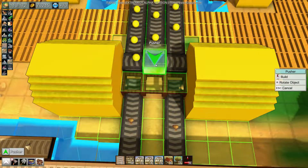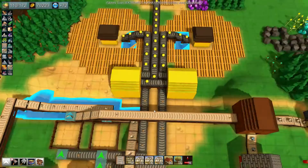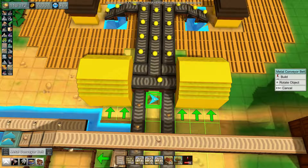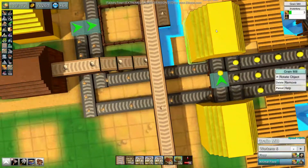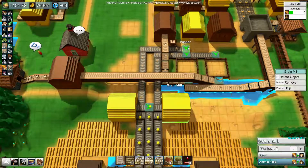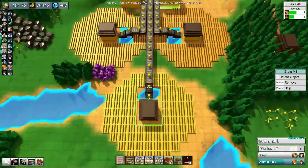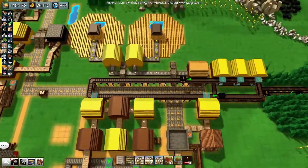That did not work. So feed that one - that one's the more direct conveyor, so feed that one first. Then afterwards feed the outer one which is on the less direct route. It looks as if this is starting to back up ever so slightly. When this one finally fills up with grain, this farm will automatically switch over to feeding that one instead. Okay, I'm happy with that.